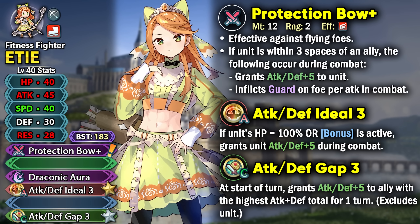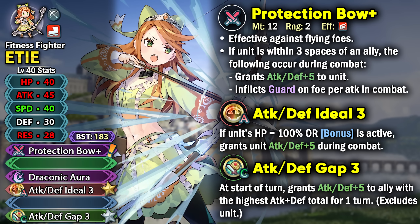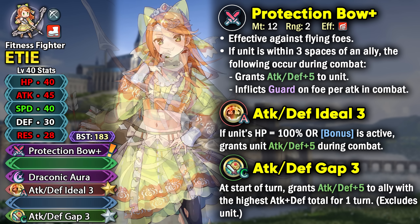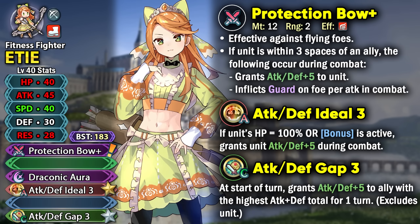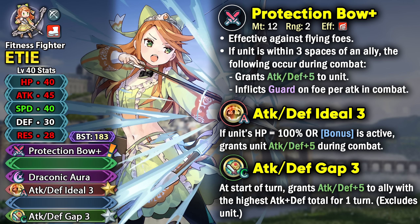Right now she has Protection Bow Plus as her inheritable weapon — basically Winter Felix's Reindeer Bow but with 3-range. It works within 3 spaces of allies to give plus 5 attack and defense and inflict guard on the opponent per attack. It's a decent weapon until the arcane bow arrives, though White Cap Bow is the superior offensive option. Her base kit includes Attack Defense Ideal 3 at 5-star and Attack Defense Gap at 4-star.